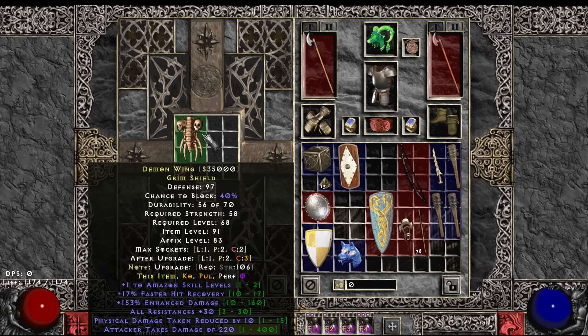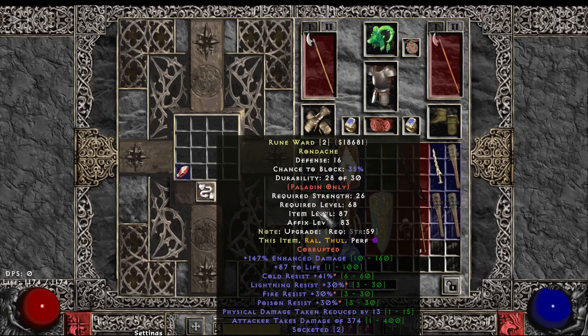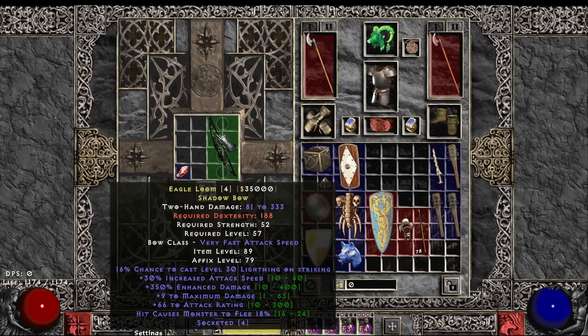Amazon shield: FHR, 153 ED, 30 all res, one socket. That's all the shields. Now we've got some weapons — 30 IS, 350 ED, four socket bow. It's a brick.